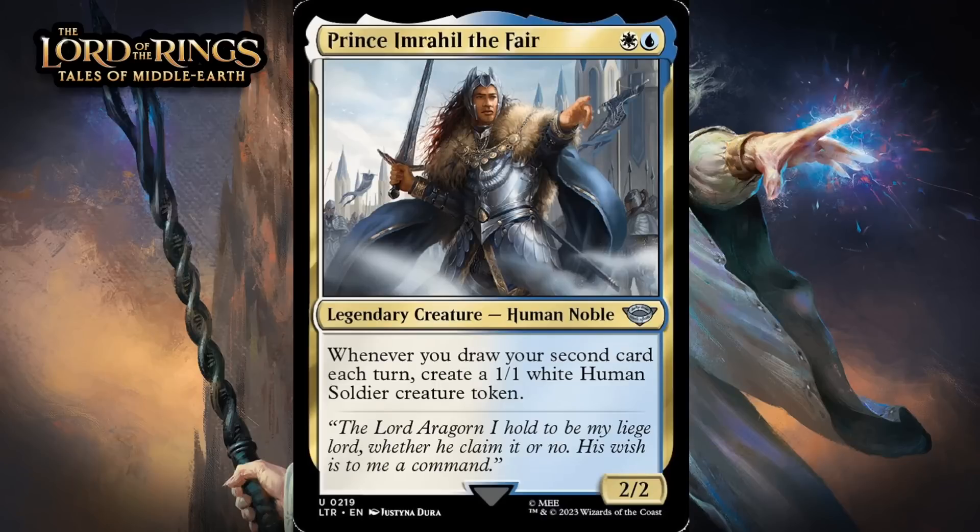Next up, it's Prince Imrahil, the Fair, which for a white and a blue is a 2/2 legendary human noble at uncommon. Whenever you draw your second card each turn, create a 1/1 white human soldier creature token. Another blue-white signpost uncommon that likes it when you draw your second card — in this case you get a 1/1 token. Even if you can only trigger that once, this is going to feel like a pretty good deal, and triggering it more than that doesn't really seem out of the question in blue-white. I'm giving this a B-.